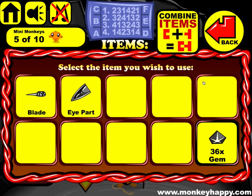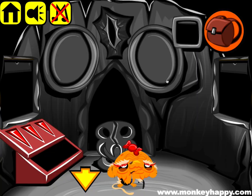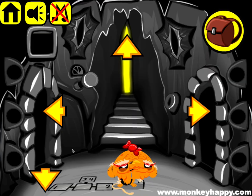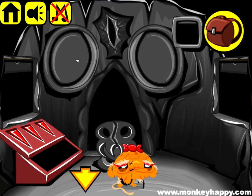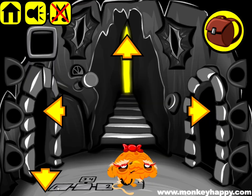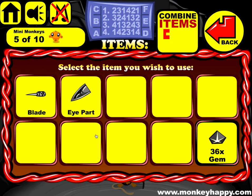There you go — 36 parts. Now we need to go and look at this clue. This is 1, 2, 3, 4, and that applies to this door. This is door number two, this is three, and this is four.